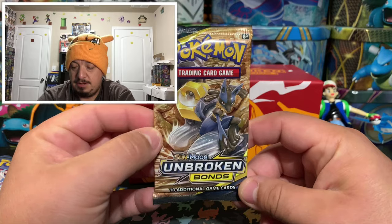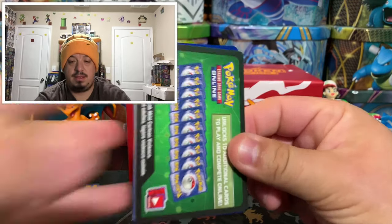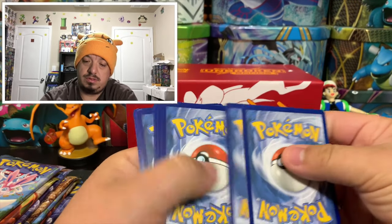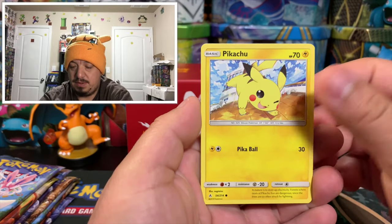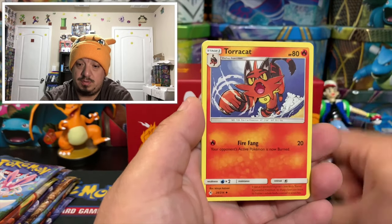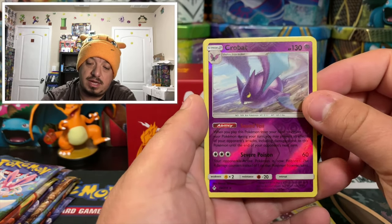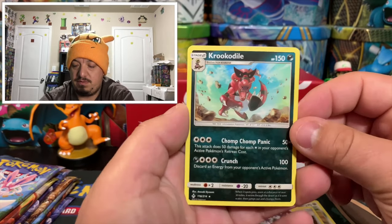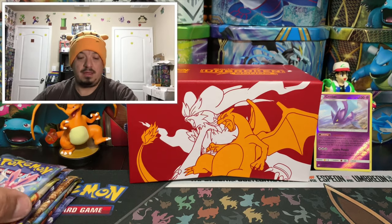This is the Lucario and Meltdown pack. Code card: one, two, three, four, one, two. We have a Togepi, Pikachu, Markcrown, Rhyhorn, a Meltdown energy card, Surprise Box, Torracat, energy, Spinner, and Crobat — that is the reverse holo rare, a nice pull. And a Croconaw, which is a rare non-holographic card.